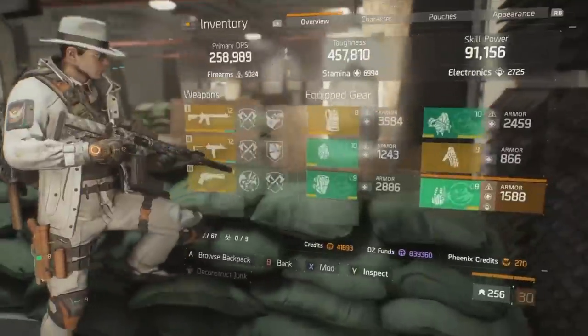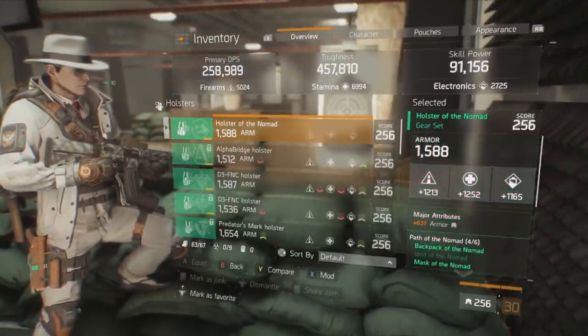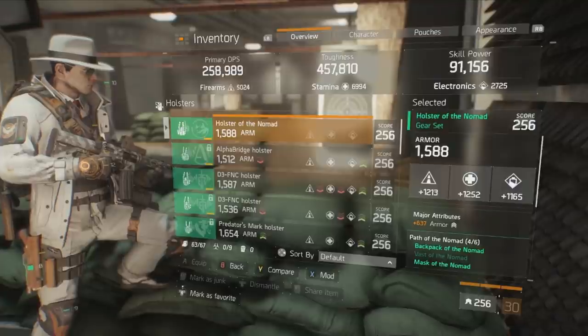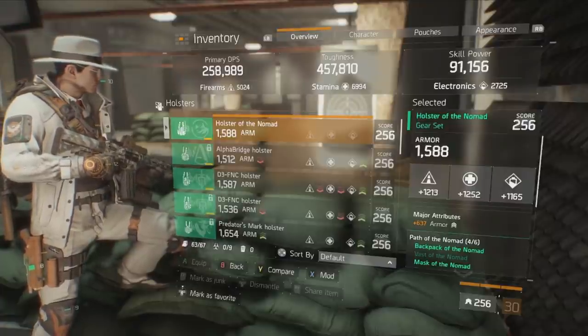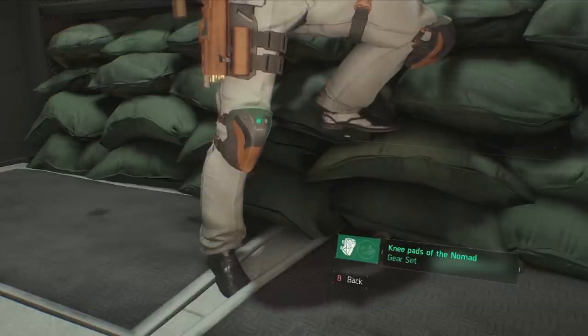Next up we have the holster of the Nomad. In any build the holster is always going to roll armor as a major attribute, and then look for the highest possible main stat rolls in all three categories. 1252 is a nice roll on stamina — I would prefer 1250 or above in all three categories. 1165 is a very bad electronics roll, but the holster gets the job done. The main thing is just having armor in the major attribute slot and a high stamina roll.